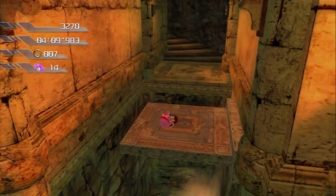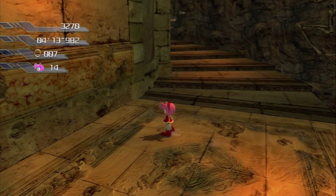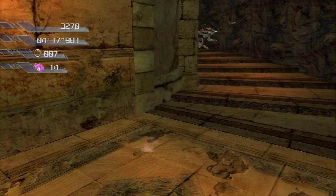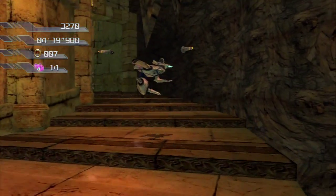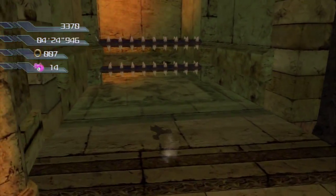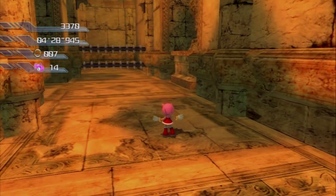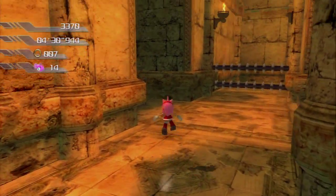She can still jump high — I think she can still jump as high as Silver. But it's her invisibility that I just find weird. Like, why suddenly give her this move, this power? Just because you don't have Team Chaotix with you, it for some reason means you have to give another character invisibility, despite never having this power before.